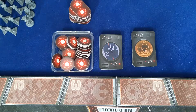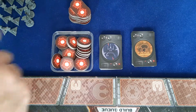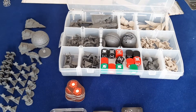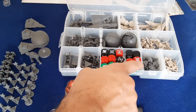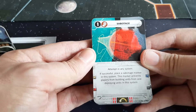Then we will assemble the rest of the components: space tactics cards, ground tactics cards, damage tokens. All your miniatures and dice — the green dice are for the expansion so we won't be using them. Gather all the rest of the components.